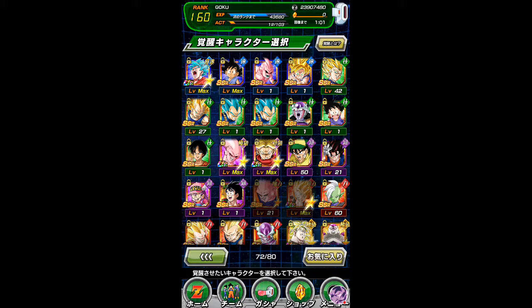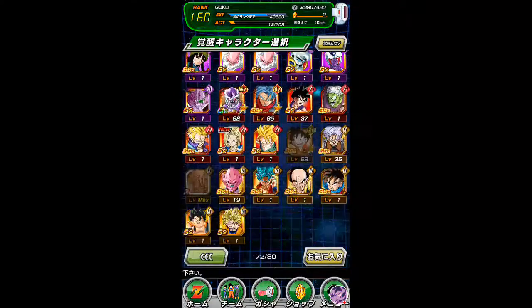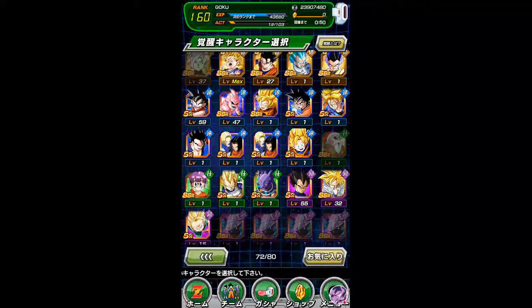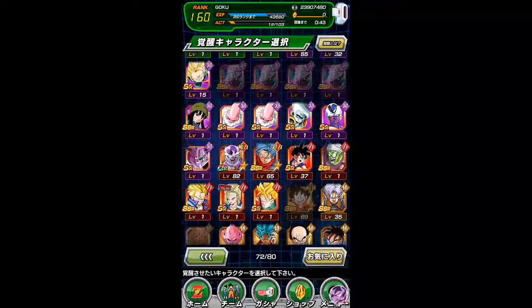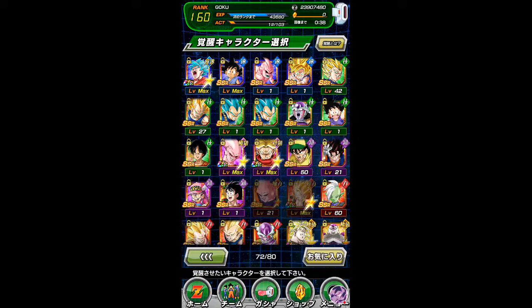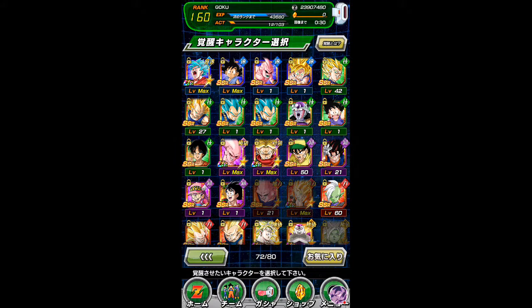I'm going to show you all these characters. In this video I'm probably gonna make one and convert one - probably use it for the new Grand Prix place. I did get the LR character, so pretty good. I still have to farm metals and all that. I'm just gonna go into the SSRs and URs because those are the most important things right now - got Kaioken, got little Goku GT.